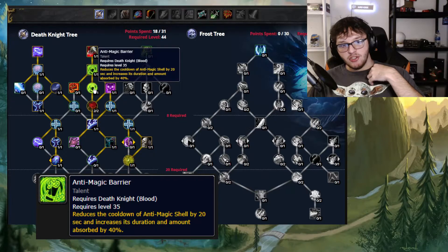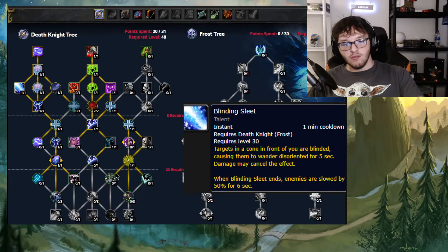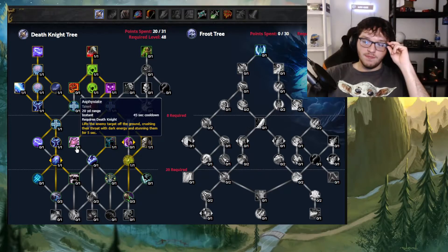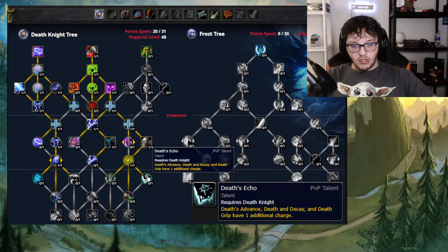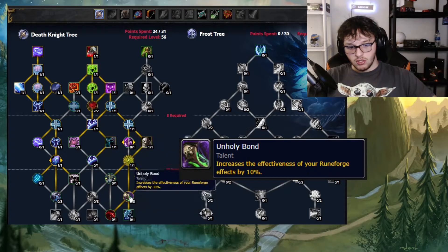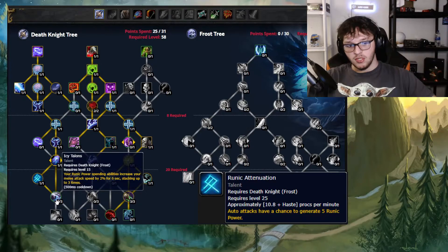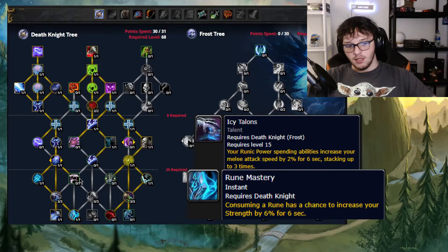I pick Anti-Magic Barrier, which reduces the cooldown of Anti-Magic Shell by 20 seconds and increases its absorption by 40% — pretty good. Then Anticipation and Blinding Sleet are my three choices for Mythic Plus, though it may change depending on tuning. Then you want to go into Death's Echo, Unholy Bond, and not Soul Reaper. Then on to the left side of the tree: Runic Attuning, Icy Talons, Empowered Rune Weapon, Rune Mastery, and Horn of Winter.